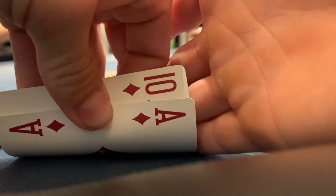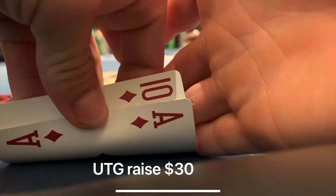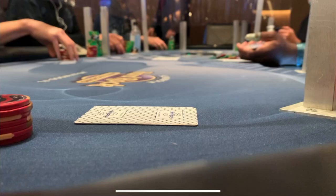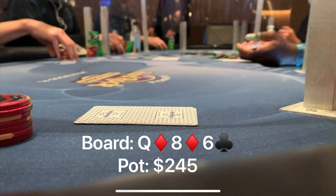Next hand, we have ace-10 of diamonds in middle position. Under the gun raises to $30. This hand plays better as a three-bet or fold from middle position, so we bump it up to $100. The small blind cold calls $100 and the initial raiser folds — not exactly what we were expecting, but either way we're heads up in position with ace-10 going to the flop. We flop a flush draw on queen-6-8 with two diamonds. My opponent checks, we put out a C-bet of $80, and he check-calls.